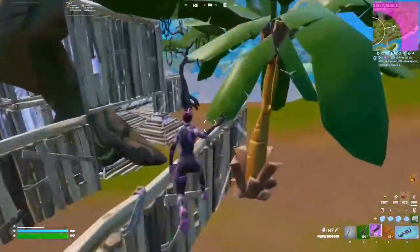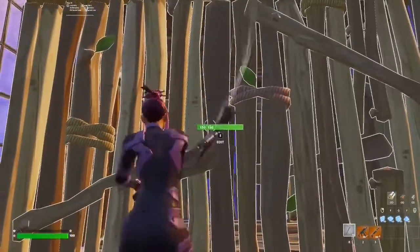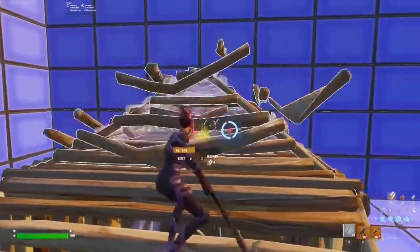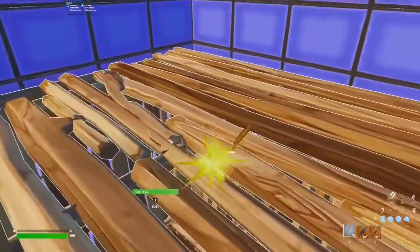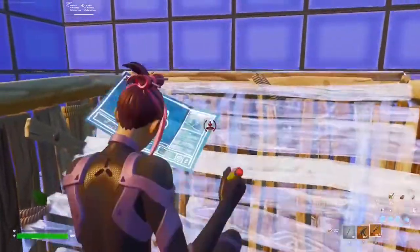Next thing I want to show you is phasing into other people's boxes. The most common phase trick is to build a ramp behind you and perfectly time the pick, x-wing, or gunshot to break into your opponent's box. If you want to phase into your opponent's box from above, you will need to have a ramp or edited cone on the top of the box. Then what you're gonna do is crouch under it, and while you're crouching underneath it, you just need to break the floor, and just like that you're in the opponent's box.